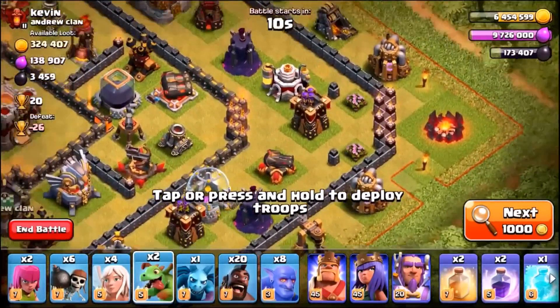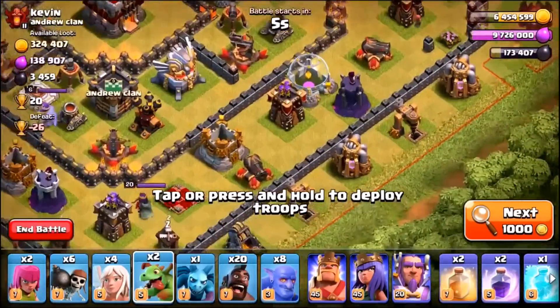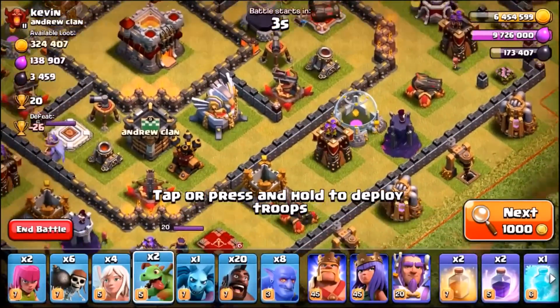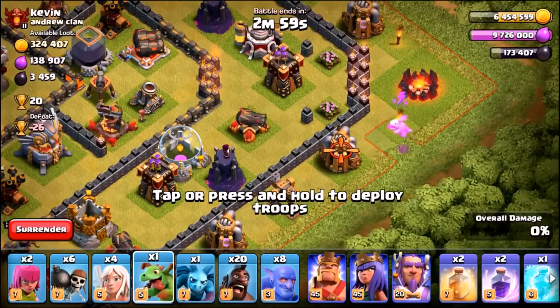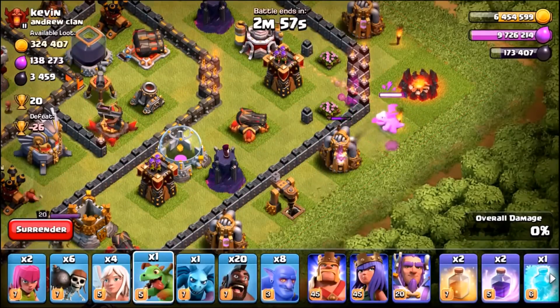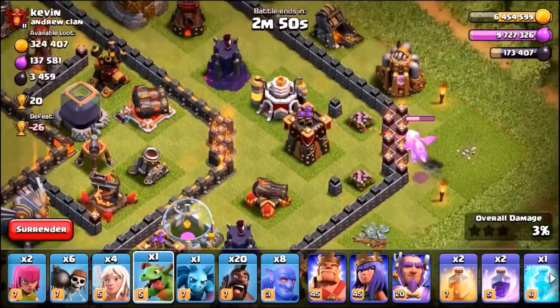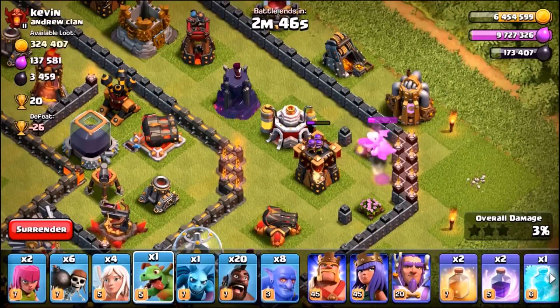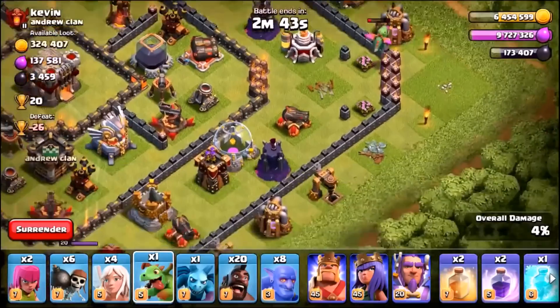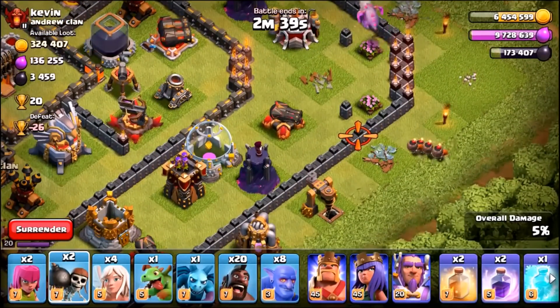The plan: funnel on the right, a funnel near the wizard tower, and send the heroes in to take out the eagle artillery. Baby dragon goes down, taking out the elixir collector, the army camp, and hopefully the archer tower — and yes it does, great start! Wall breakers are going in, keeping one back just in case, and we're through.